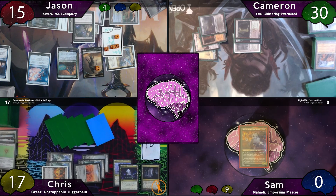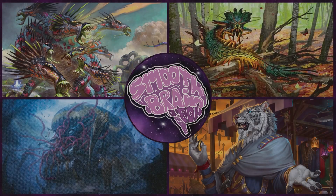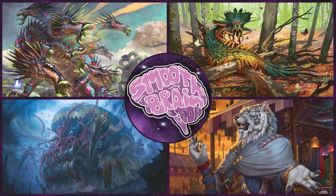Congratulations to Jason! Well everyone, there you have it — Zaxara pulls out a Torment of Hailfire win. Some of you may complain about it, but it's an X spells deck and that spell belongs in this deck. I really enjoyed this game though — everybody got to do something cool. Thank you so much Chris for joining us; everyone at the table said they had an amazing time. Please go check out Commander Mechanic in the description. That's all for today — Cameron took way too long on turns and it's like 2am. You guys all have a smooth day.